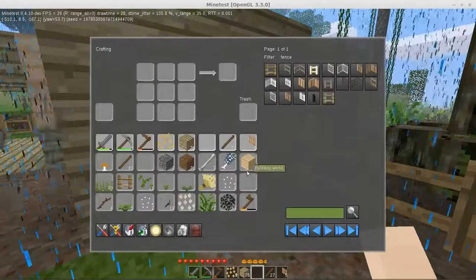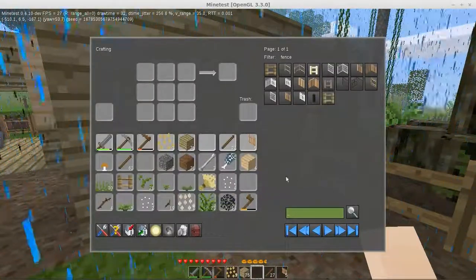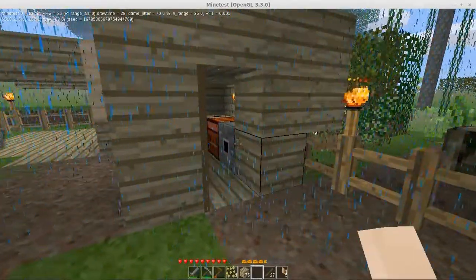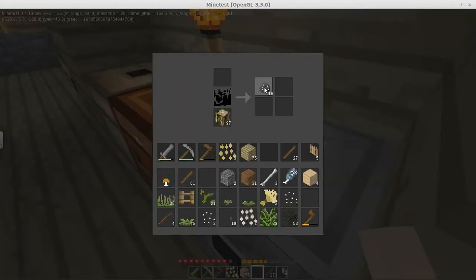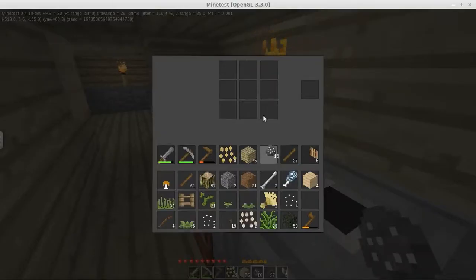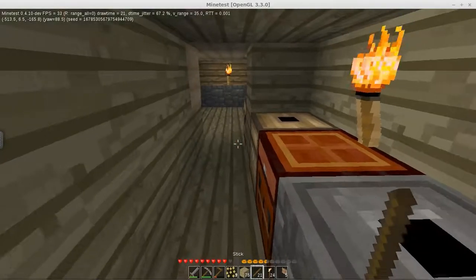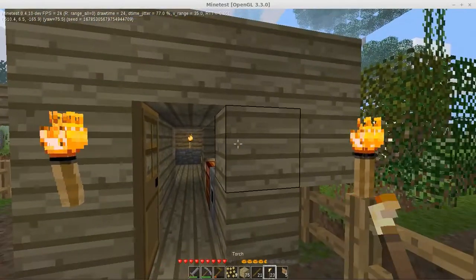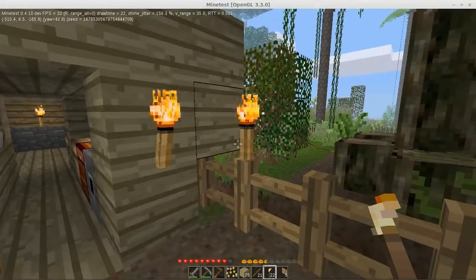I thought I had some more torches, but I guess not. I should have some charcoal ready in here though — 16 bits of charcoal waiting to be made into torches. I don't think I quite need that many torches. 24 should be ample. Let's put a torch on each side of the door.